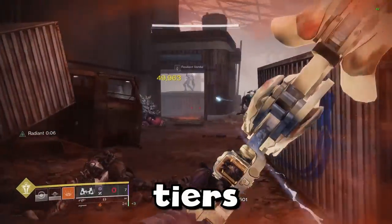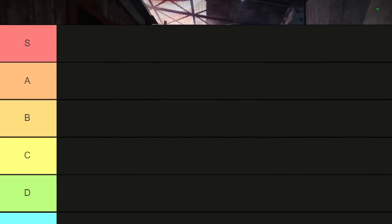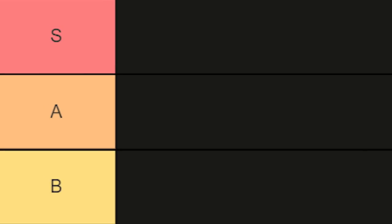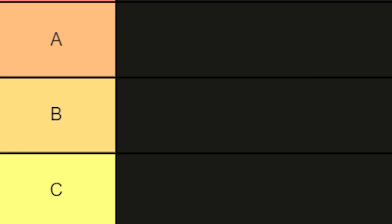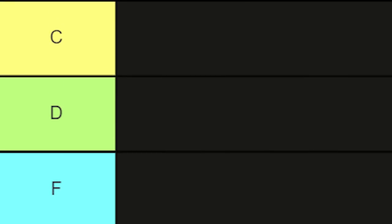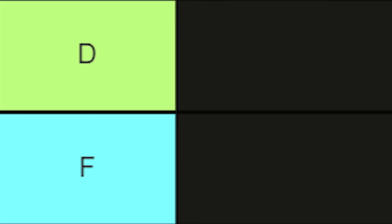Just as a baseline for our tiers we have S, A, B, C, D, and then F. S is going to be strictly for things in the hard meta right now, aka the top weapons in D2. A is for top options, B are solid options with some things being for niche activities, C are things that are pretty mid overall, D is where things start to be bad options to run, and F tier is reserved purely for weapons that you shouldn't touch with a 10-foot pole.